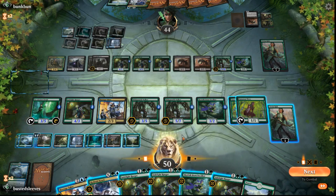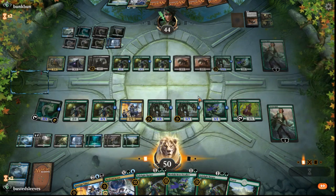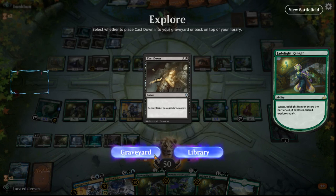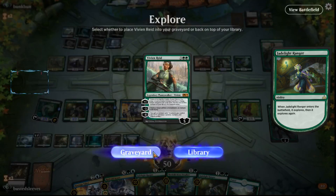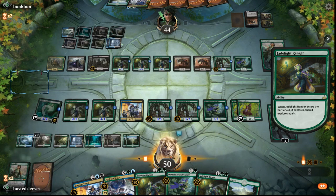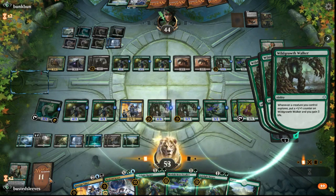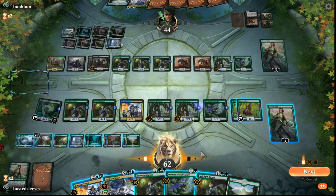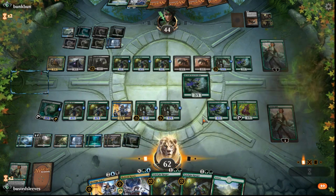We want to make sure we hit our Find Finality, so we're actually just going to explore a ton before we hit it. The Midnight Reaper is actually going to cause them to run out of cards. That's our current plan.